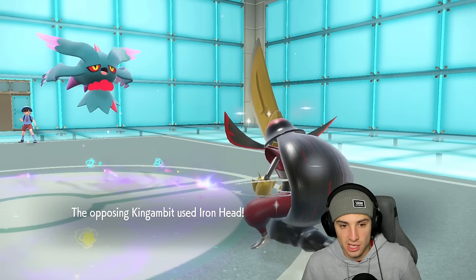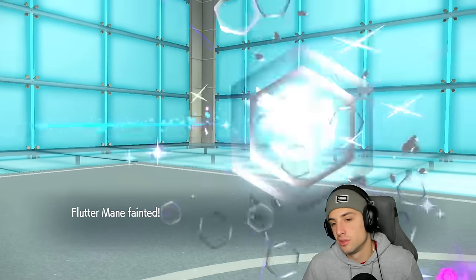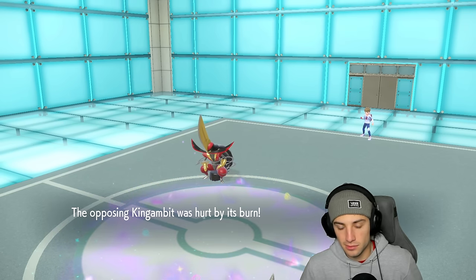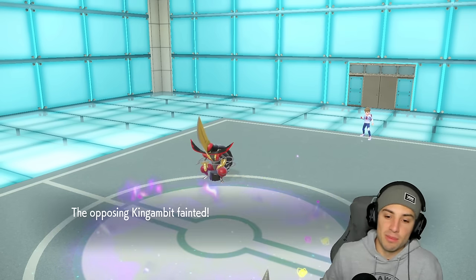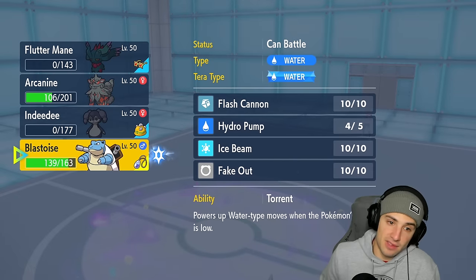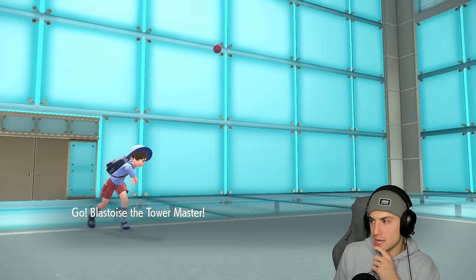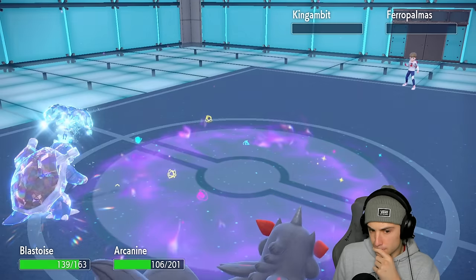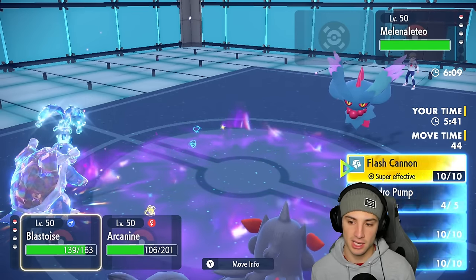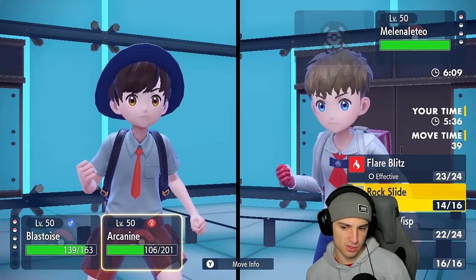King Gambit gets off a big time damaging move. I'm missing moves a lot lately but down goes the one HP bandit — King Gambit will die to burn. He goes for Iron Head and kills my Flutter Mane so he gets a free turn there. Mr. One HP Bandit dies out and now it's a two-versus-one with Blastoise ready to go. We can't Fake Out because of terrain but I do have Tera type. Depending on who their final Pokémon is — if it's Ogerpon that could be a problem. It's going to be Flutter Mane — we don't mind that.